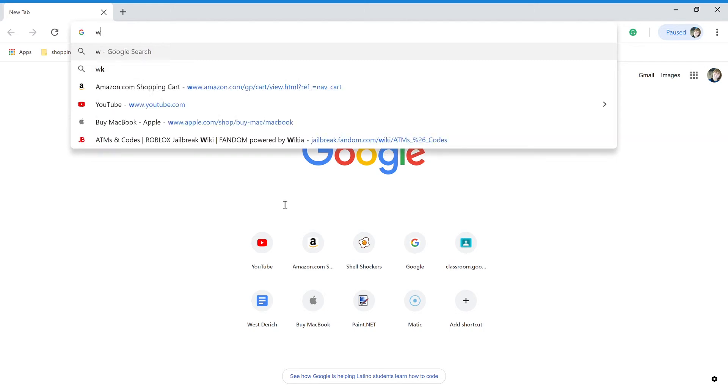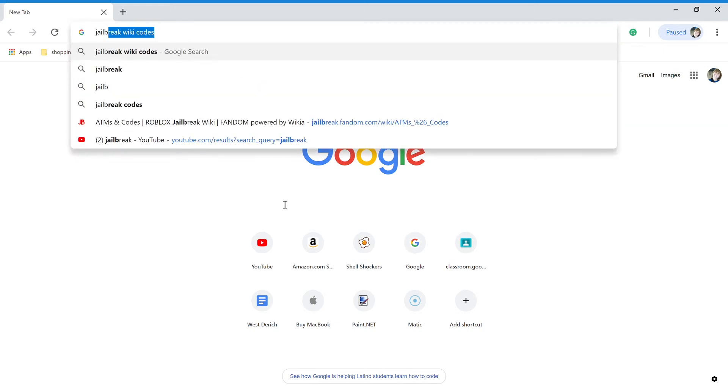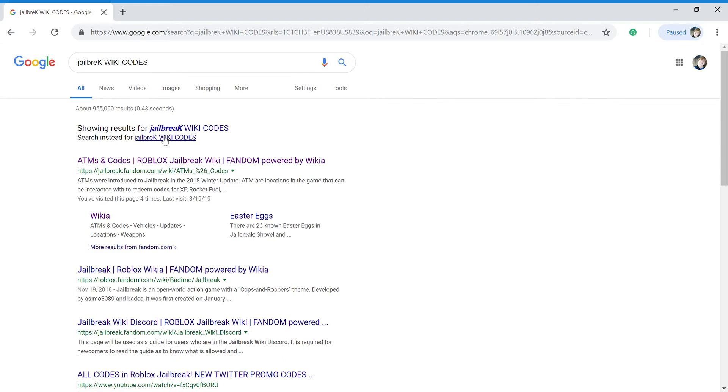So you're going to want to search 'Jailbreak wiki codes' — sorry, I was in caps lock, not sure what happened there — but just search 'ATM codes Jailbreak wiki' on Fandom.